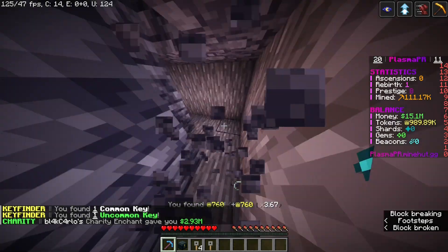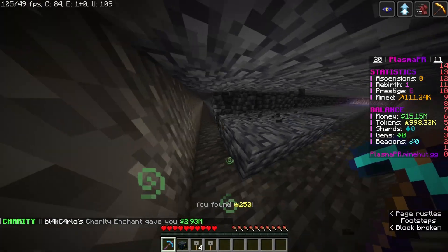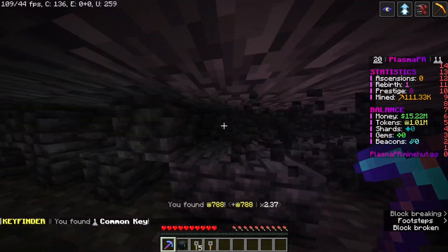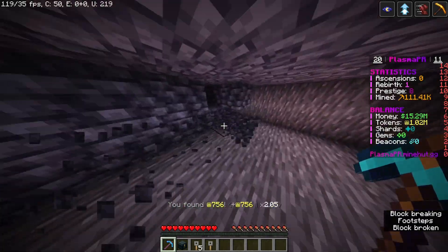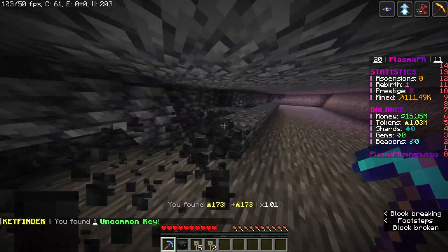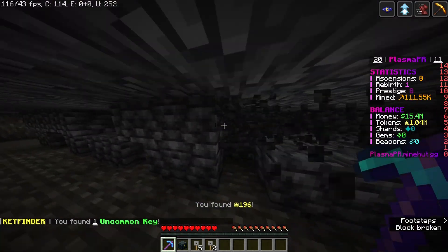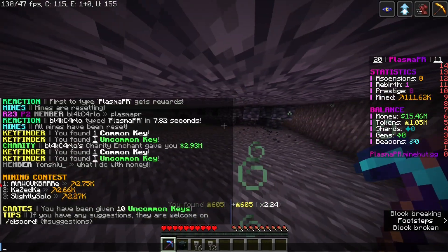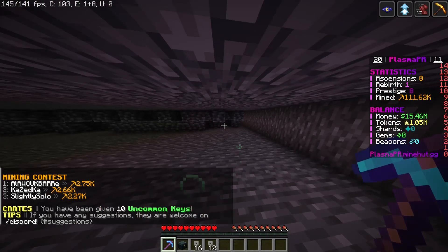Every once in a while in chat there'll be a charity event — you see that? That's an upgrade called charity, and when you have it, everybody on the server gets money while you're mining. There's also a token version, so everybody gets tokens when that happens.